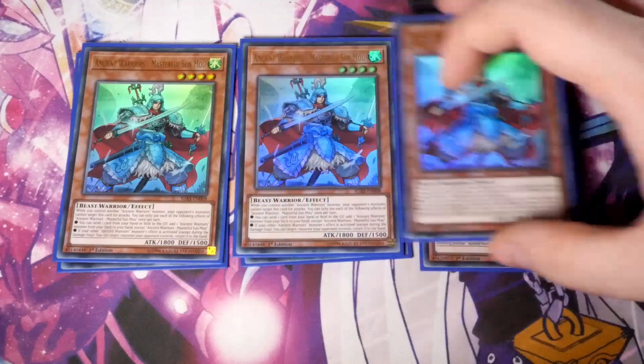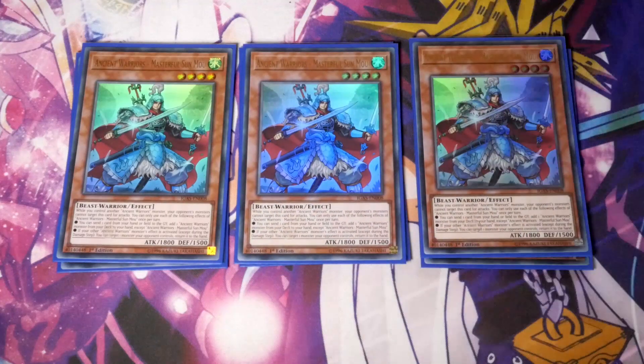Then the second most important, in my opinion, is Triple Masterful Sun Moon. While you control another Ancient Warrior monster, your opponent's monsters cannot target this card for attacks, and you can only use each of the following effects once per turn. Send one card from your hand or field to the graveyard, add one Ancient Warrior monster from your deck to your hand except himself. If your other Ancient Warrior monster or monsters' effect is activated except during a damage step, you can target one monster your opponent controls and return it to the hand.